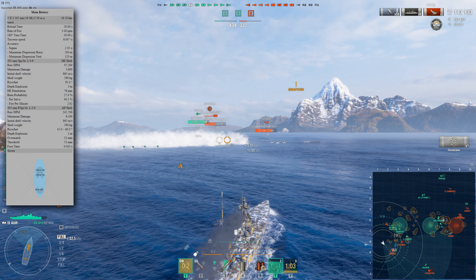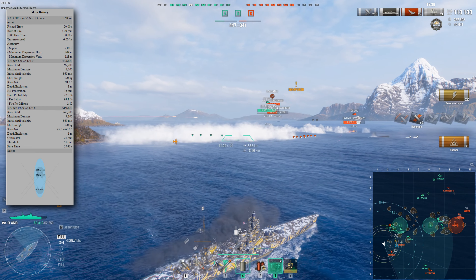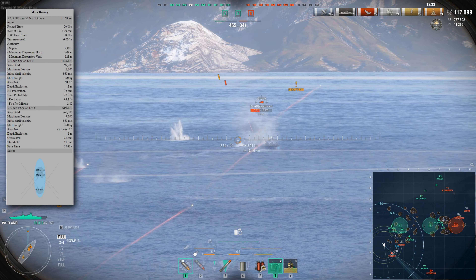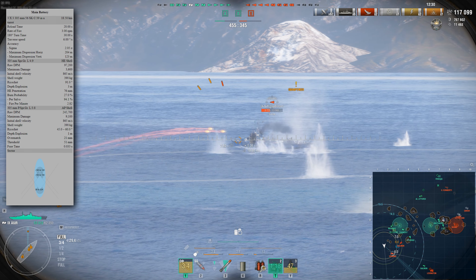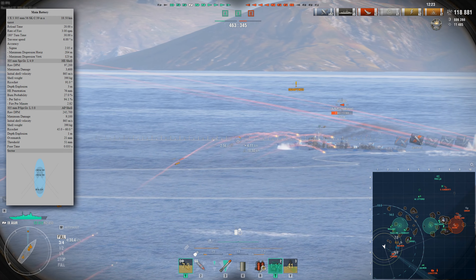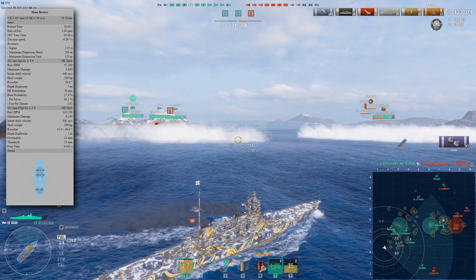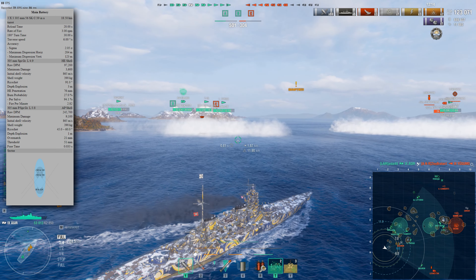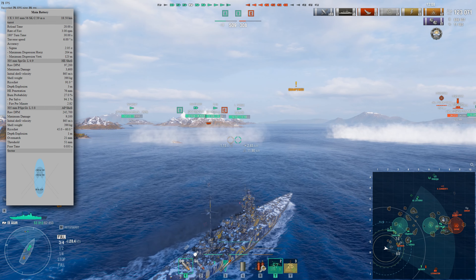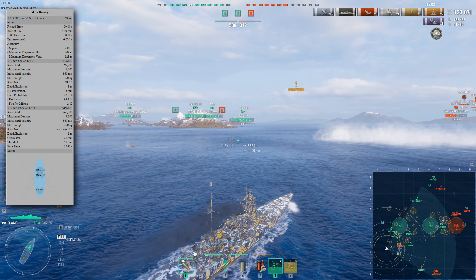If you think such penetration is excessive, think again. Although there aren't many ships with armor in the 53–75mm range, they do exist: Japanese, Italian, and Soviet battleships such as Musashi, Yamato, Soyuz, Kremlin, Colombo, Marco Polo, and a few others. All these ships have deck or casemate protection that Agir can comfortably penetrate, while none of the other cruisers in today's foursome can. And of course, Agir's fire chance is on par with its peers, making fire-focused play quite effective, and the HE ballistics are pleasant, making aiming easier.